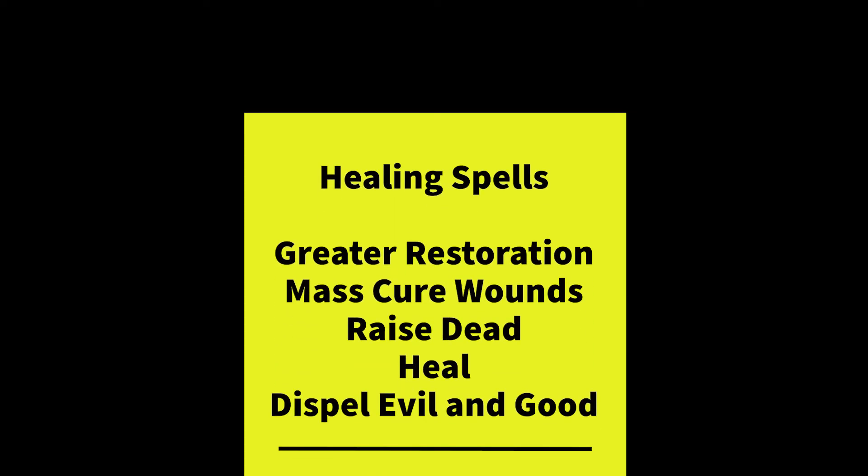Moving to healing spells, starting with Greater Restoration, a fifth-level spell. At mid-to-high levels you begin encountering exponentially more creatures that deal devastating and debilitating effects — the tougher part of battling these creatures is often the secondary effects that debuff your party or take them out of combat entirely. Having this spell is almost always useful and makes a much bigger impact than you'd first appreciate. Yes, it costs 100 gold pieces to cast, but it's almost always worth it. You can get twice your money's worth by using Twin Spell, and even though that's a massive five sorcery points, it might be worth it.